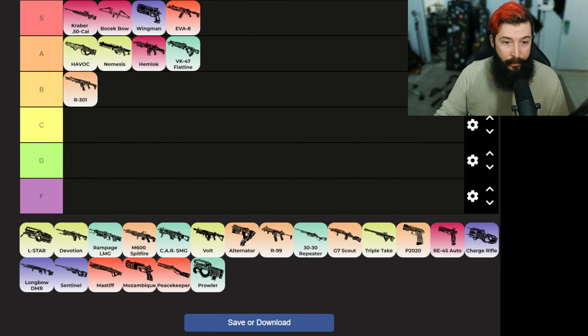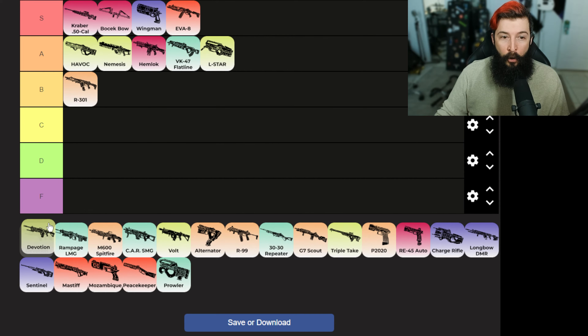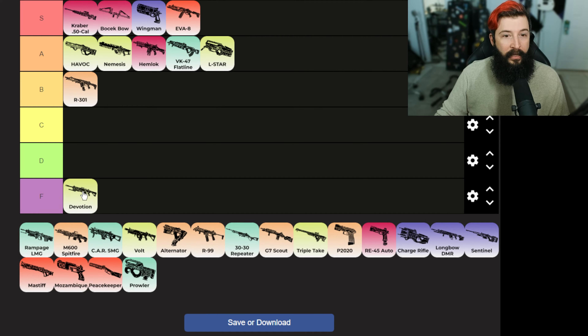Now let's move on to the light machine guns. L-Star — I think it's really really decent. Devotion — why are people picking this up? Without a turbocharger I don't know why people pick it up honestly. I will only put it in my sling when I'm running Ballistic. That's about it, but usually I will pick up something else.